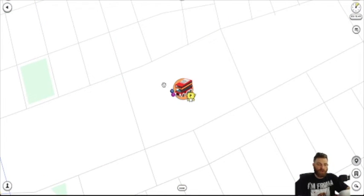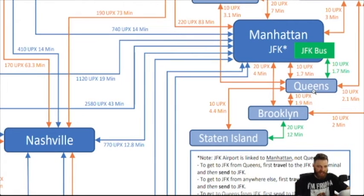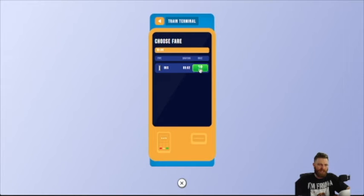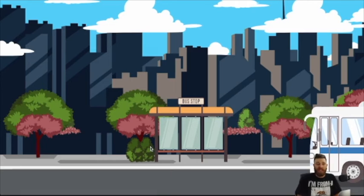Now that we're in Queens and already at the train station, I can see I can go from Queens to JFK on the bus. That's why it's important to have this map. So I'm going to take the Queens bus to JFK right now. I zoomed into the train station, clicked on the train, and it gives me a bus option right here to JFK. I'm going to click on the bus option and accept a 10 UPX travel fee.